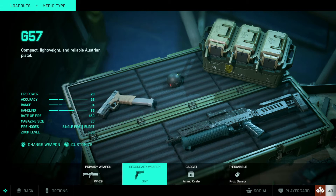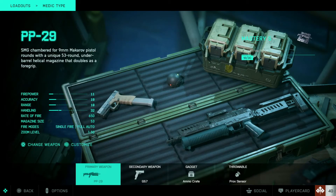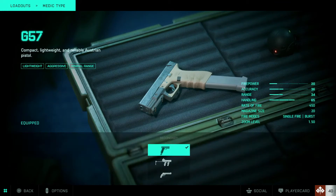Secondary is gonna be up to you guys — you've got three to pick from. I'm just rolling with the G57 right now in burst fire mode. If you didn't know, it has a burst fire mode. It slaps though — I'd suggest using that in burst fire mode.